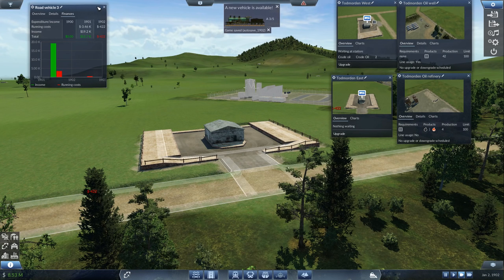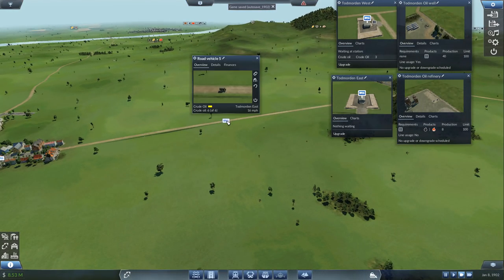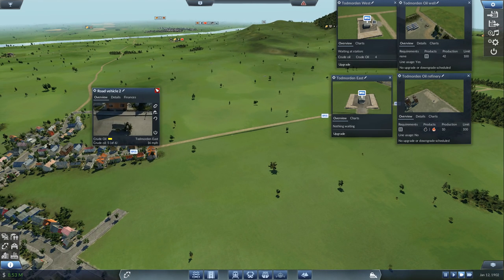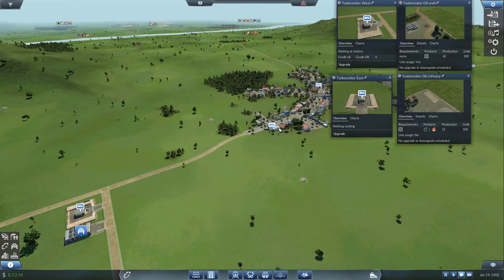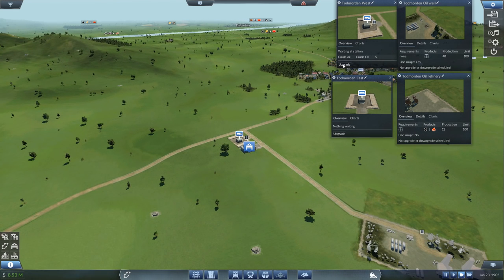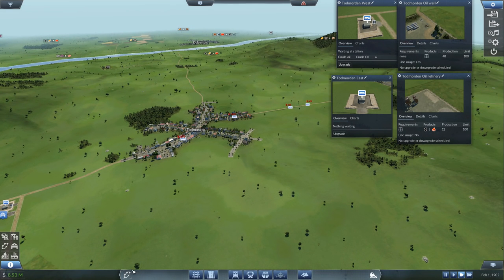So these guys should hopefully all have crude oil in them - five of six, two of six. I wonder whether I should set some of these to only go when they're full. Three of six - we've actually got five here now. I think this is going to end up starting to fill up. So we are making money already, which is fantastic.